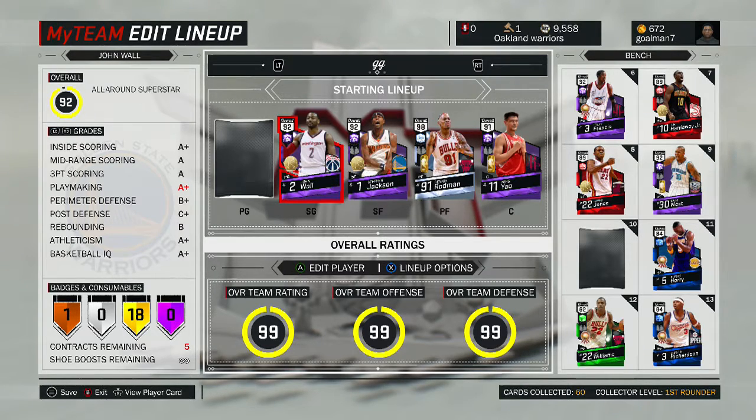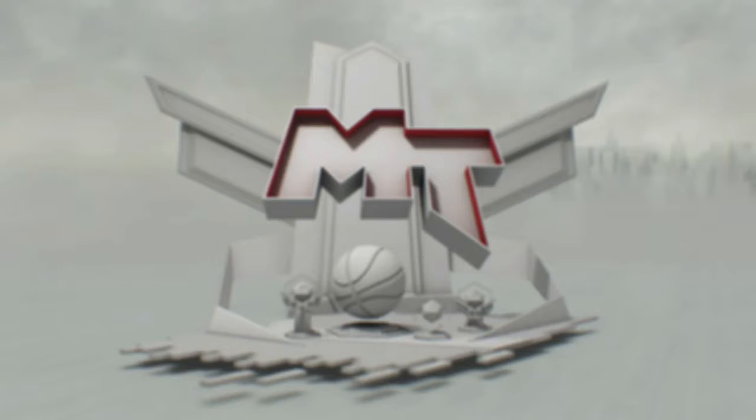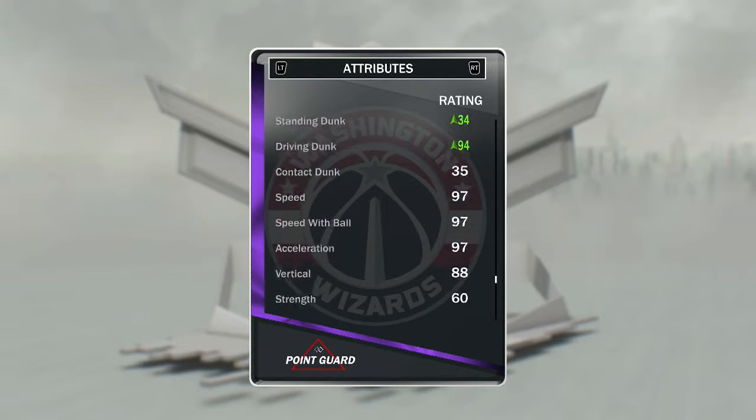A lot of players are looking for good budget players. We're going to start off with John Wall — this guy is an absolutely amazing player. He's got good badges and great attributes. He's a good three-point shooter, his ball control is 99 with the shoe on him. He's speedy — that guy can run and he can speed boost.